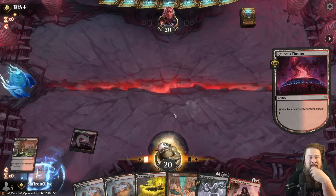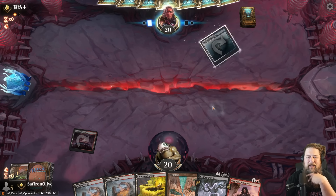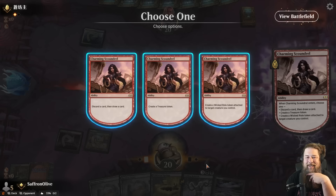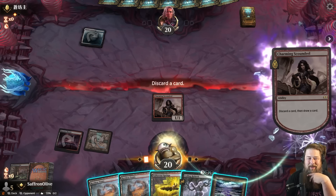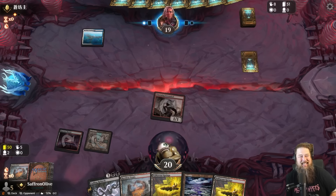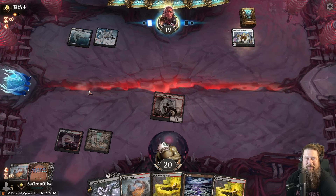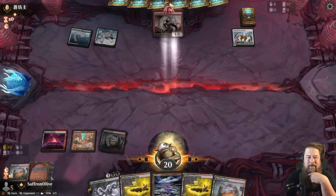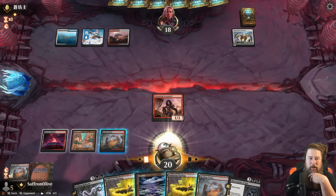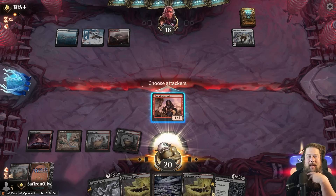Simulacrum Synthesizer with counterspells is very annoying. Duress is going in the sideboard. We don't really have ways to blow up artifacts — maybe that's necessary in this Standard format. We go down Cut Down and Bitter Triumph, add Duress. Goal one: keep the Synthesizer off the battlefield. Our opponent's deck without Synthesizer is about 100 times worse. Synthesizer is one of those free-win cards — if you have it, your deck pops off; if you don't, you're playing a bunch of janky artifacts.